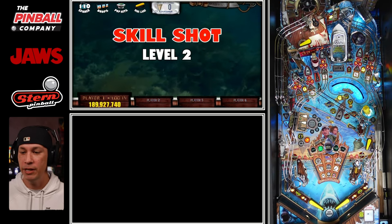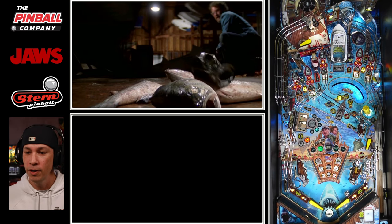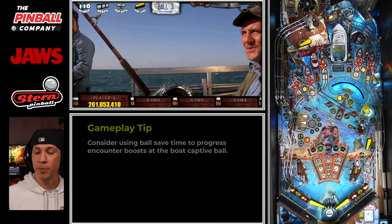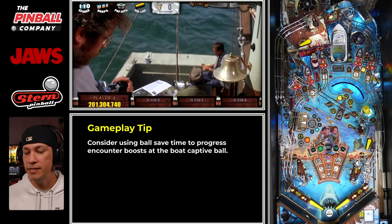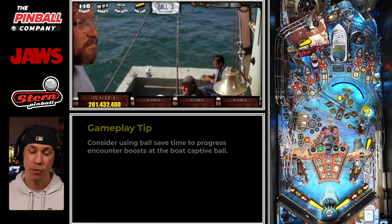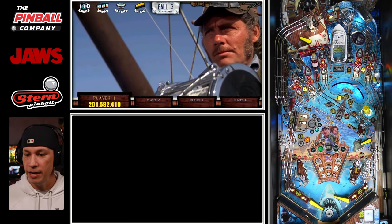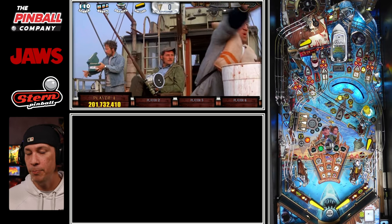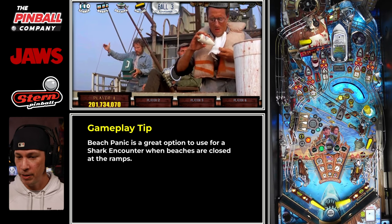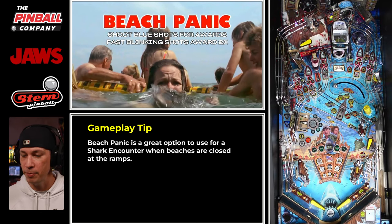Starting ball three right here — we've got a level two skill shot and we're going to get it right there. That's good for some points and lighting gear. During ball save, I'm going ahead and taking my shots at that captive ball. I'm not going to complete it, that's okay. Ideally in this spot I want to play Beach Panic — I don't want to play Pond Attack, I don't want to play Scars. I want to play Beach Panic, and there's a huge reason for this.